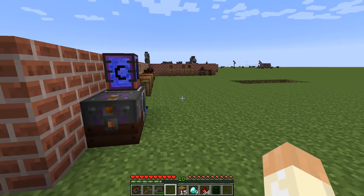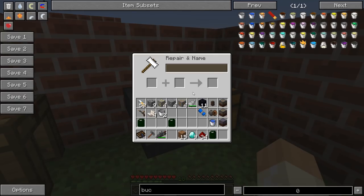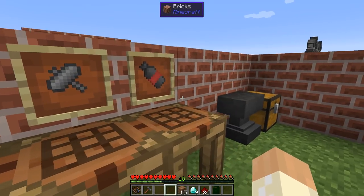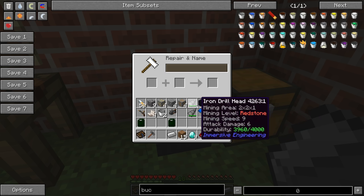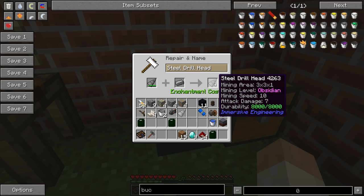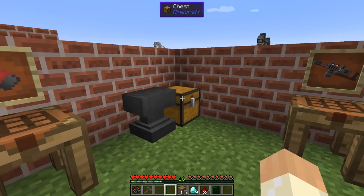One final thing about the mining drill: you need to repair it. The durability decreases because the drill head becomes damaged. To repair it, throw your iron drill head into the engineer's workbench together with some iron ingots. For the steel drill head, use steel ingots — exactly as you'd expect.